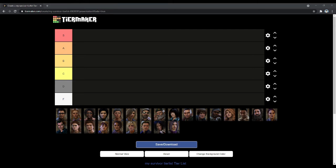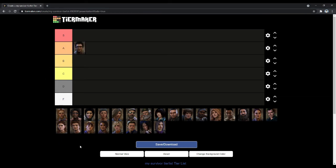Dwight — A tier. He has Bond and Prove Thyself, both amazing perks. Leader I don't see the benefit of over other perks. He's going A because Bond helps new players a lot and helps you understand where people are. Prove Thyself isn't quite as strong as it used to be — there's a lot of discordance play — however it is still a very strong perk.